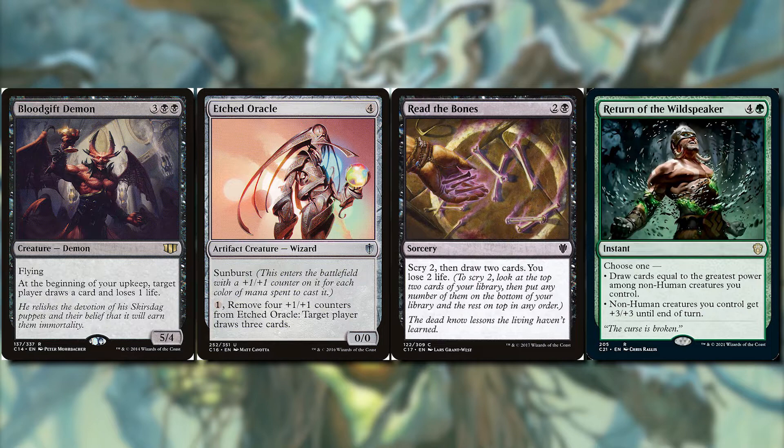Return of the Wildspeaker is a great card because we choose one: draw cards equal to the greatest power among non-human creatures we control — and with maybe only one or two humans in the deck, our commander will be making creatures huge so there are a lot of cards to draw. Alternatively, if we need to swing in, we can give our creatures plus three plus three for a ton of damage.